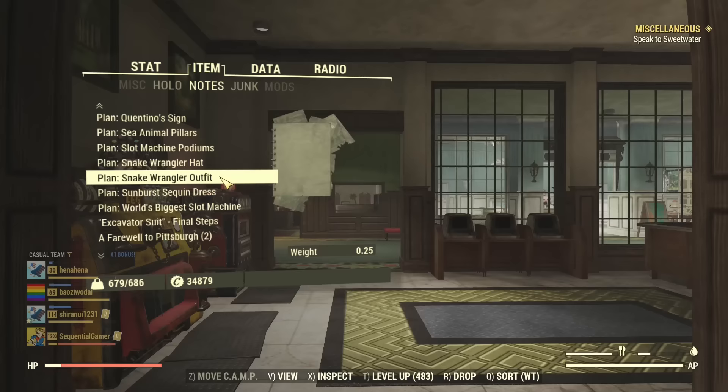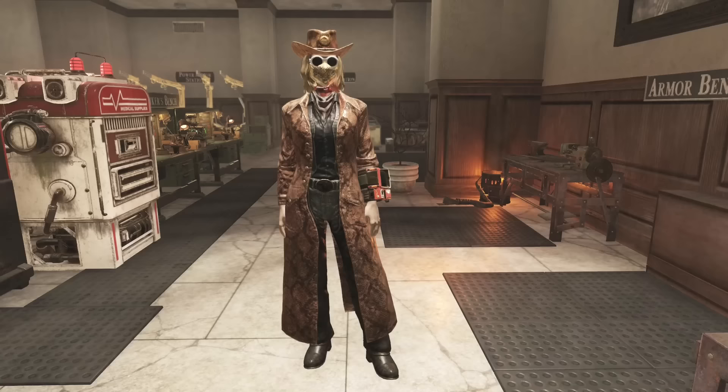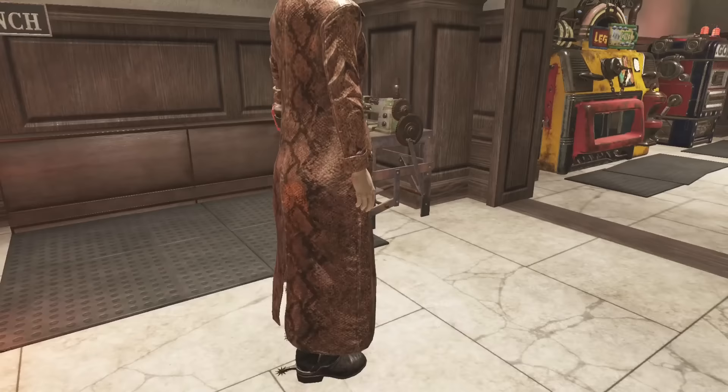Next up is the snake wrangler hat and the snake wrangler outfit. It's basically a snakeskin leather coat with a matching hat. This is what it looks like from the rear, and it looks like it comes with a matching set of spurs. Very cowboyish.